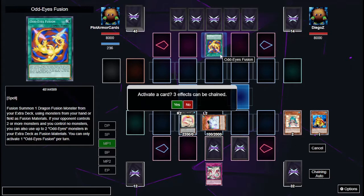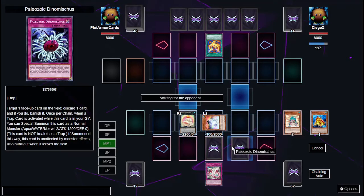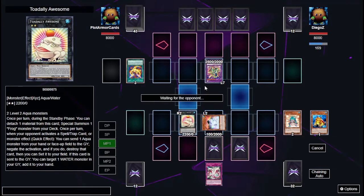He's using Odd-Eyes Fusion — I'm going to let that go through because I have my Paleozoic cards that can get rid of it. I'm not that familiar with the Odd-Eyes archetype; I know there are fusion, pendulum, and XYZ cards. Odd-Eyes Absolute Dragon is an XYZ — I see it now. Its effect when special summoned targets one face-up card, but since he's using its effect right away, I'm going to use Totally Awesome to just snatch his monster.